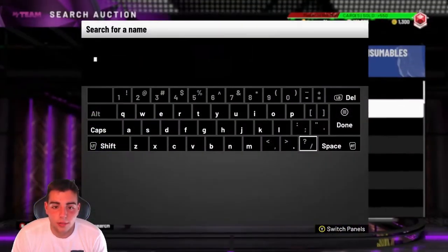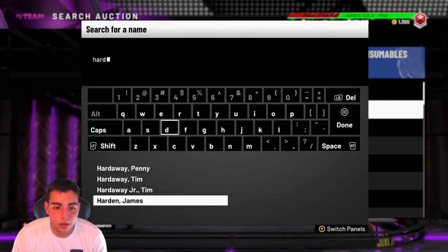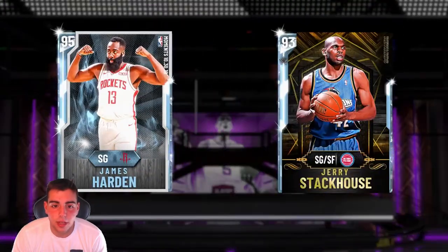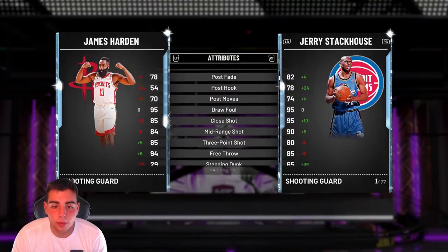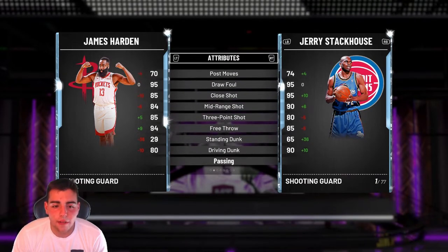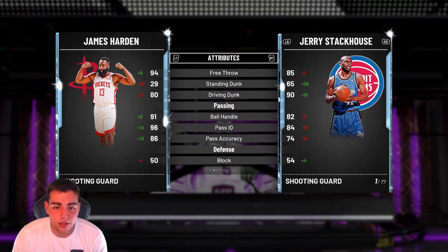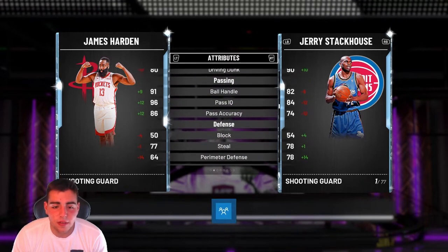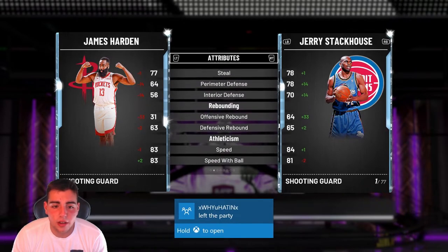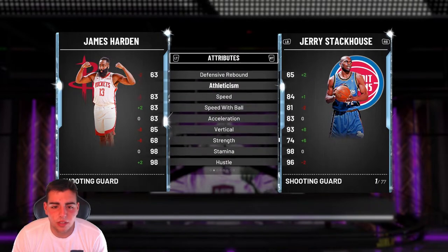All right, let's go over to James Harden and check out his stats — Mr. Diamond James Harden. He's probably going to be around $100,000. Hopefully he's good because I'll pick him up and do gameplay with him. Three-point shot: 85. Post fade: 78. Mid-range: 84. Driving dunk: 80. Passing: 91. Pass IQ: 96. Pass accuracy: 86. Steal: 77. Perimeter D: 64. So his defense is absolutely terrible. Rebounding's not good. Speed's good — not even actually that good. He's all right.